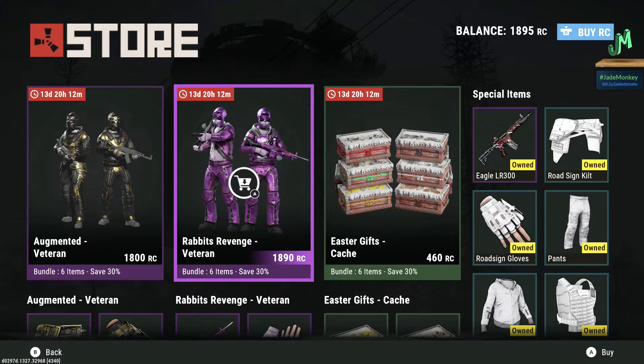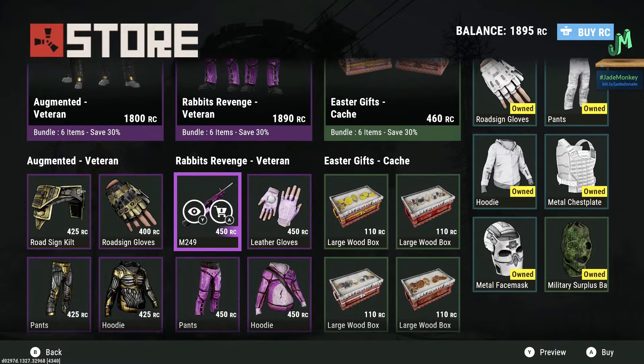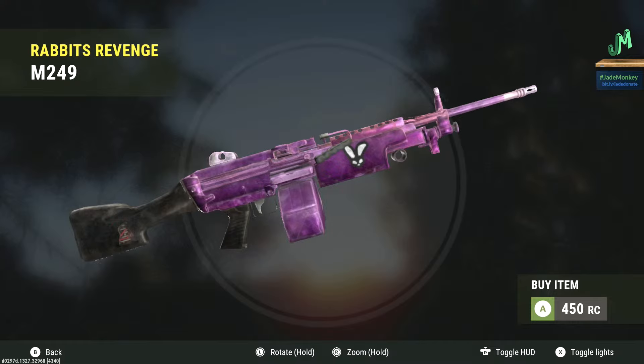On to the next one. Clearly this is very seasonally driven — we have the Rabbits Revenge Veteran going for 1,890 Rust Coins. Same rules apply: if you're looking at two or more items, you probably want to go into the whole bundle. We have the M249 going for 450 Rust Coins.